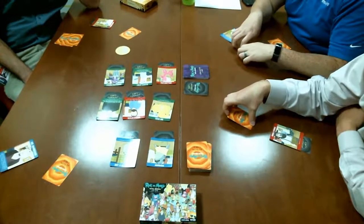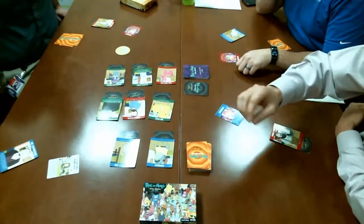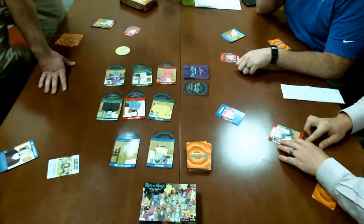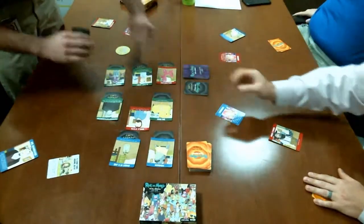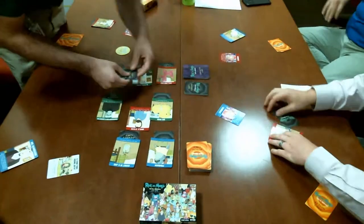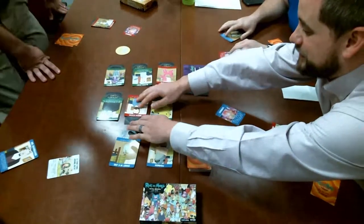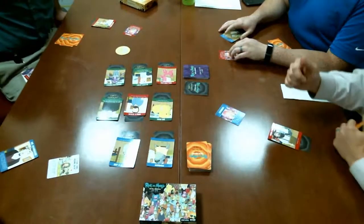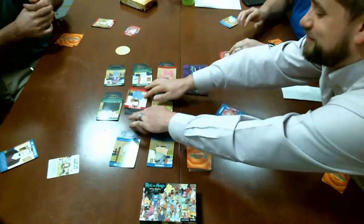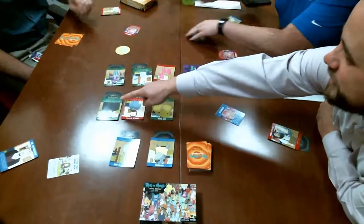Everyone confirms they have to act on the card. It goes in order from first player all the way around. One player peeks at Uncle Steve and Amish Cyborg, revealing both are real: 'Two reals, so let's not shoot either of those.' Another player jokes about throwing cards to mark who they've looked at, but others point out that changes the game — you still have to remember who you've looked at.